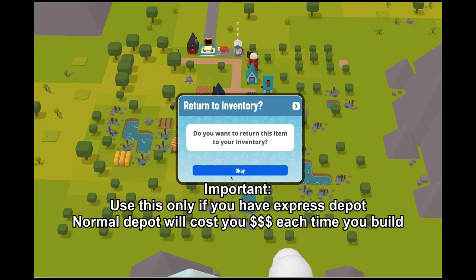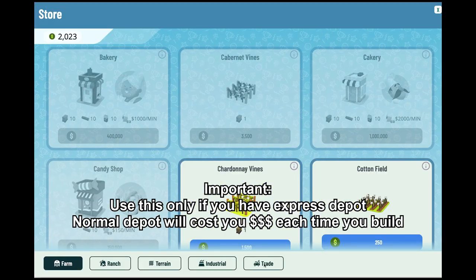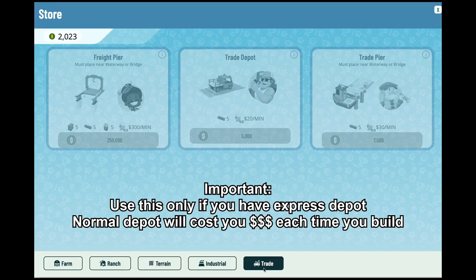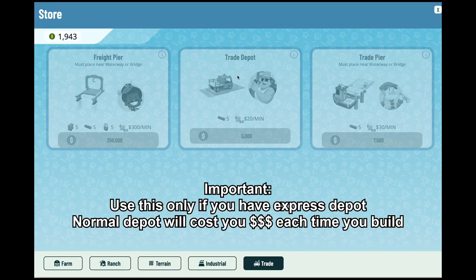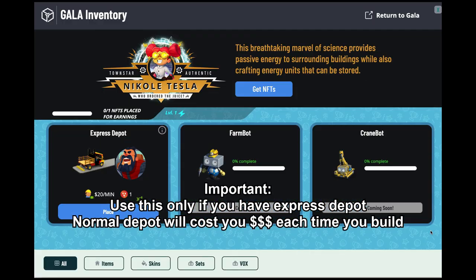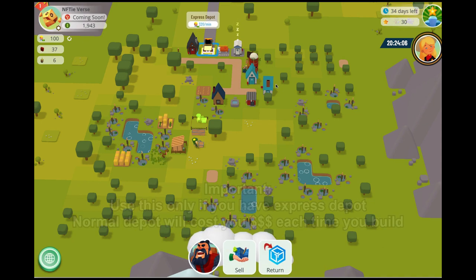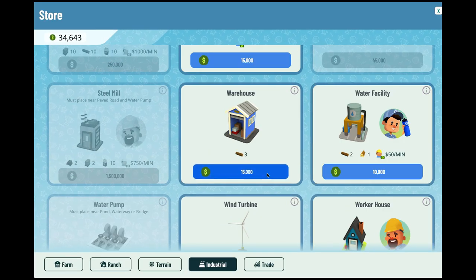To cut our expenses, we can return our Express Depot to save us $20 per minute when we do not need to sell any goods for the time being. Our focus is to produce wool to sell to maximize our cash. We can place the Express Depot back without costing anything. Next, build a warehouse to store our energy.